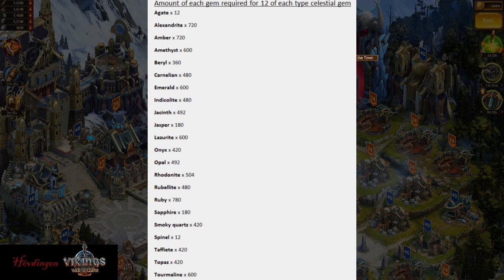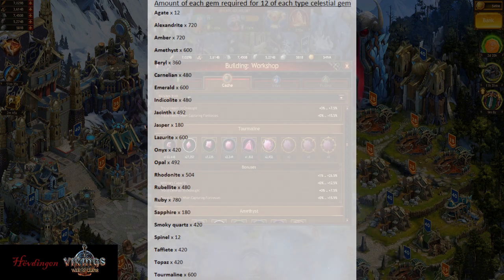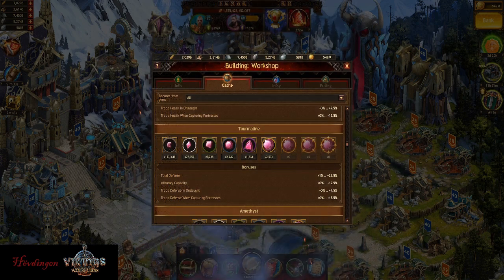For the future, especially if you're not level 40 yet, you want to make sure to have the following list of gems saved up until you reach level 40. That way you can make all of those gems right away, and there will be a huge strength bonus for you and your clan. So that's what you need for celestial gems.